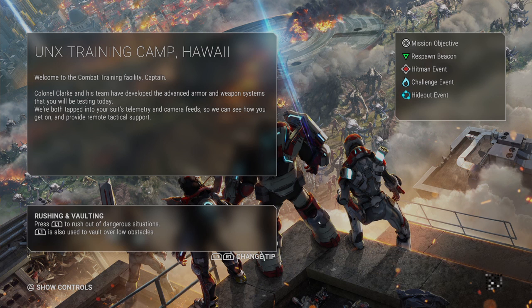Welcome to the combat training facility, Captain. Colonel Clark and his team have developed the advanced armor and weapons systems that you will be testing today. We're both tapped into your suit's telemetry and camera feeds so we can see how you get on and provide remote tactical support.